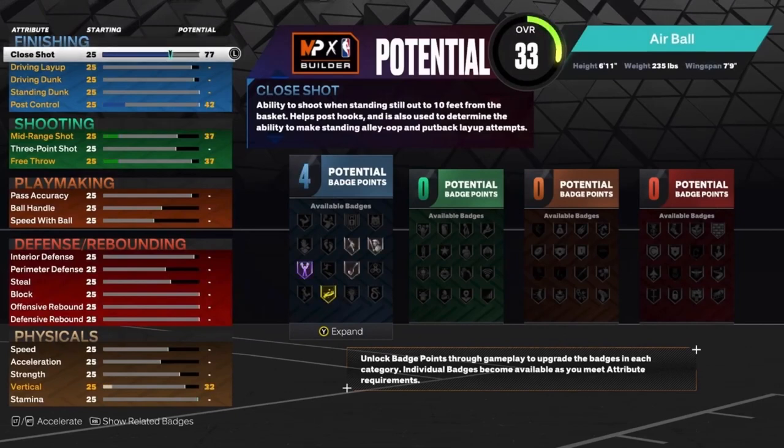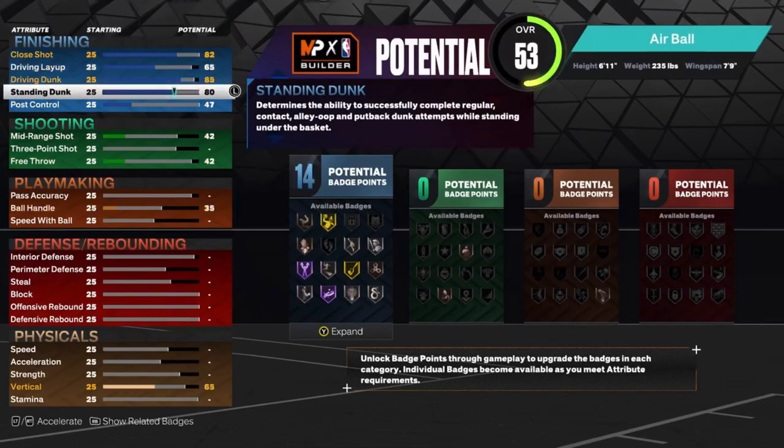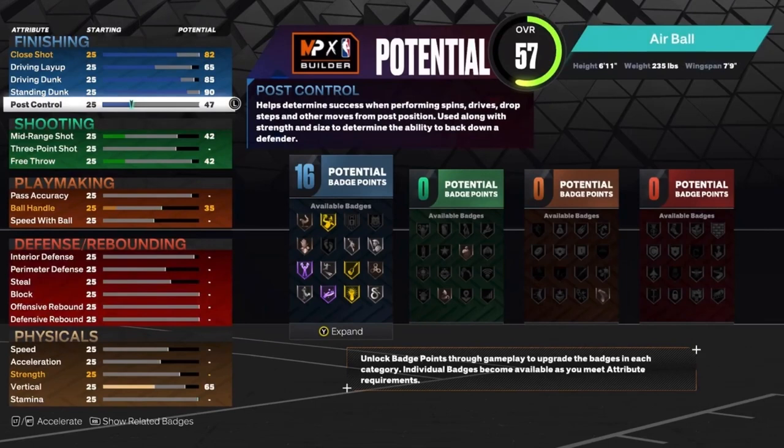So for the finishing: the close shot, you want to put that up to an 82; put the driving dunk up to an 85; put the standing dunk up to a 90; and put your post control up to an 80. And that will give you 20 finishing badges.